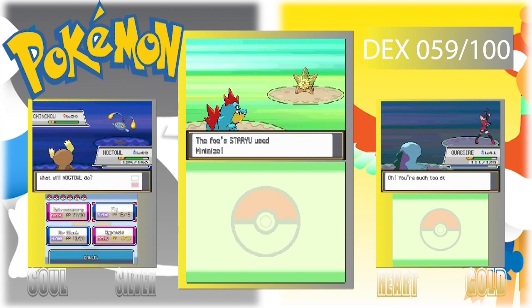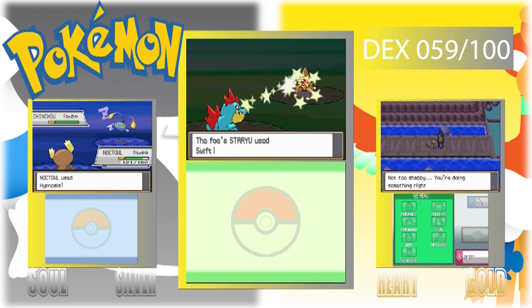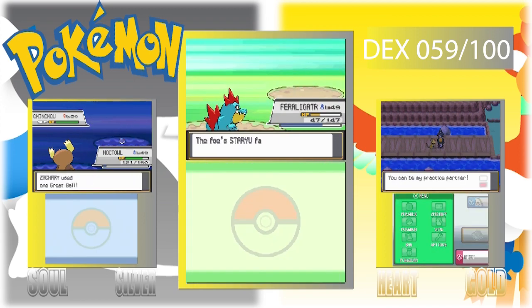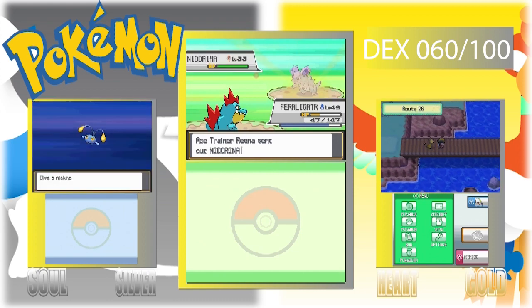As you can see, our fishing produced a Chinchou, who is water/electric — a perfect combination to be added to our team. We will be adding him to our team anyway. It's a decent combination, but first we have to get him to evolve.